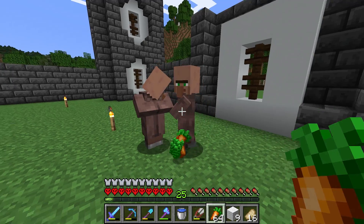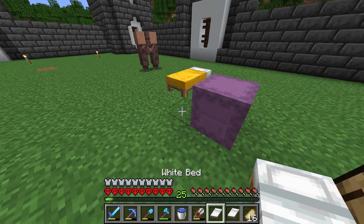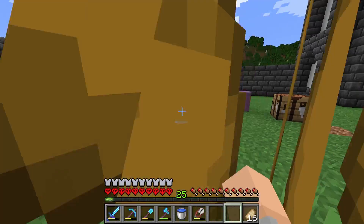Now I just need to board up these walls so he can't escape. Then I'll go get his girlfriend from that village up there. It's time to start multiplying these villagers. Let me make a few more beds and then we can get back to building. Success! We're going to need a lot more villagers than this, so you guys get to work.